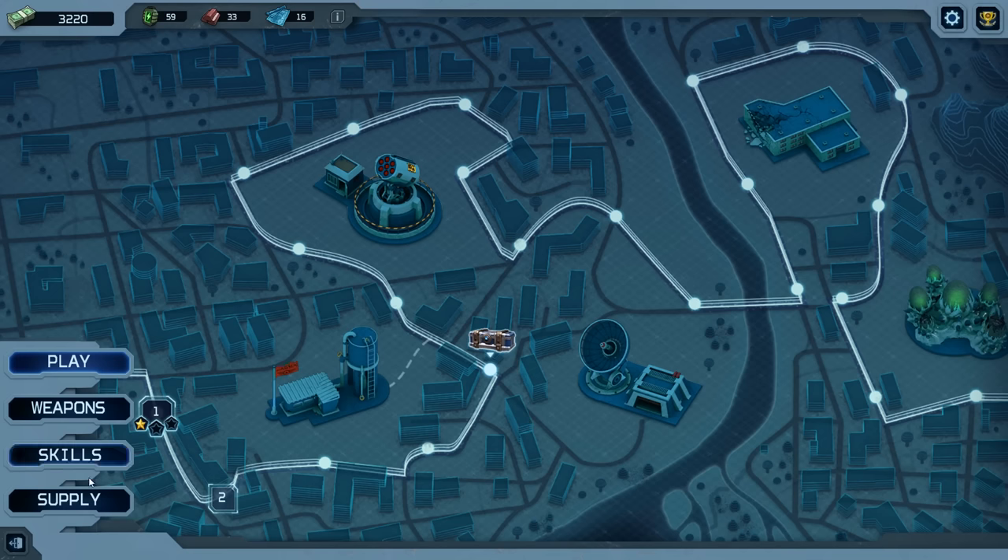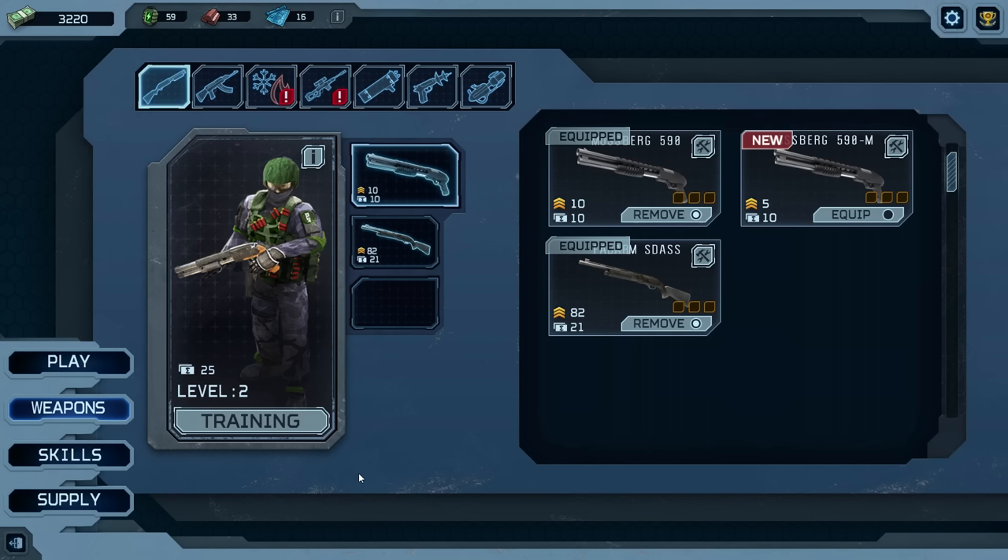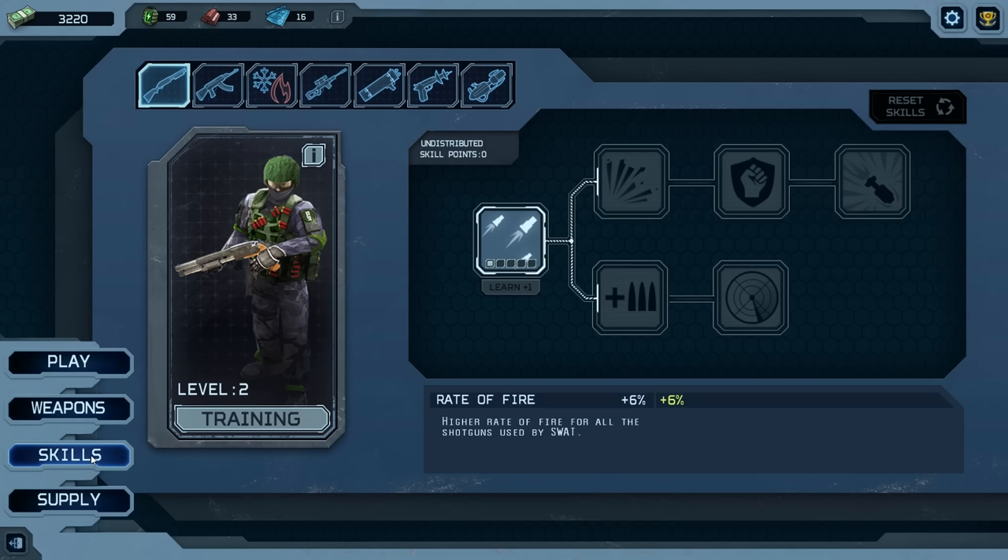If you look at the bottom left of the screen, we have a little weapons menu. You can actually equip your little soldiers with different weapons. And when you're in the actual gameplay, you have to remember to reload their weapons. So it gets pretty complex. You also have a little skill menu down here as well, so you can kind of level up your soldiers. Your soldiers are basically like your towers — you put them down in specific spots and they fight the aliens.